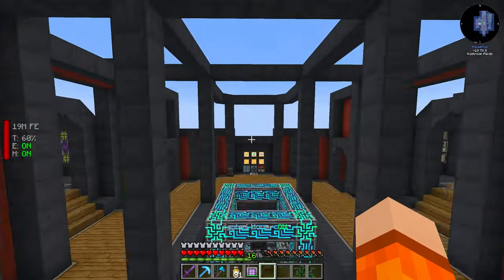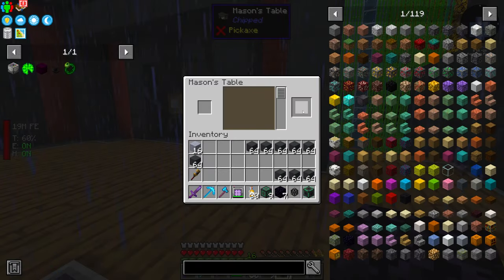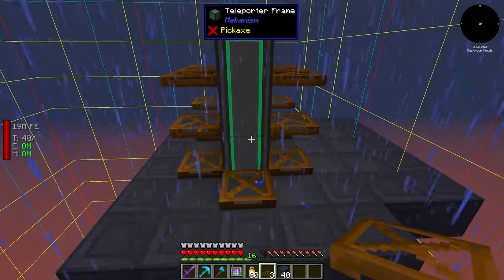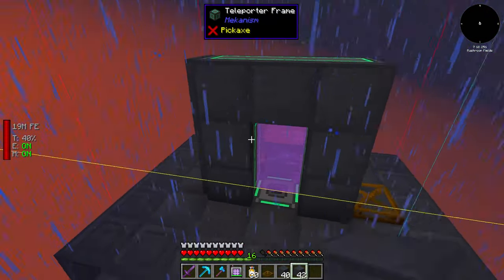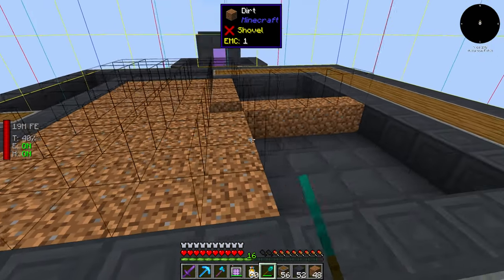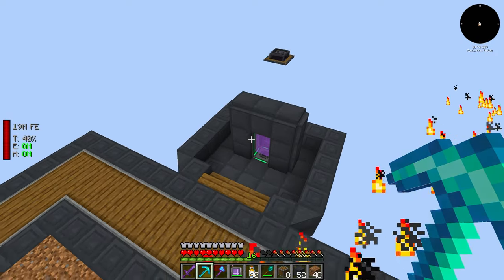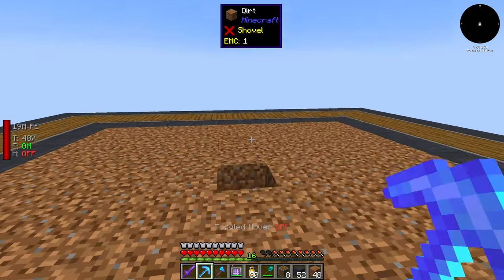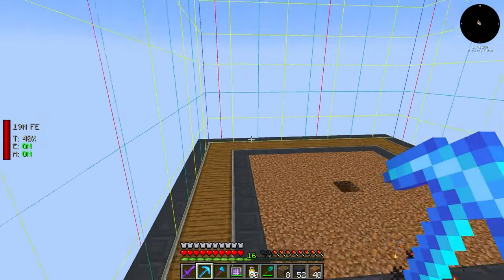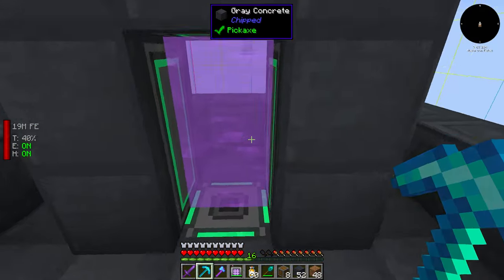Here's what our crop layout is going to be. We got a teleporter leading back to our base a couple hundred blocks away. I tested the range of the lily pad of fertility — it's 9x9. If we want more fields, we can copy them over to different chunks. I want to keep everything within one chunk boundary to make chunk loading easier and keep things nice and simple.